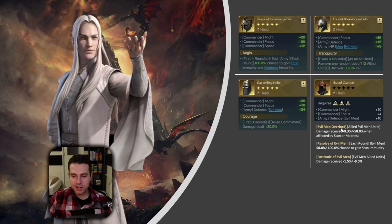Or how about the Harad Cask? It's very versatile with three nice special effects. Evil Man Overlord makes your evil man units resistant against stun or madness - whenever inflicted with these CC effects they receive 50% less damage. Resolve of Evil Man helps against commanders providing lots of army stun like Gandalf the Grey. And Fortitude of Evil Man gives evil man units 9% less damage received, be it elemental or physical. I just don't know which of these helmets is best. If you have a max-level Sauron with all helmets maxed and refined, let me know in the comments which you think is nice for Sauron and explain why.